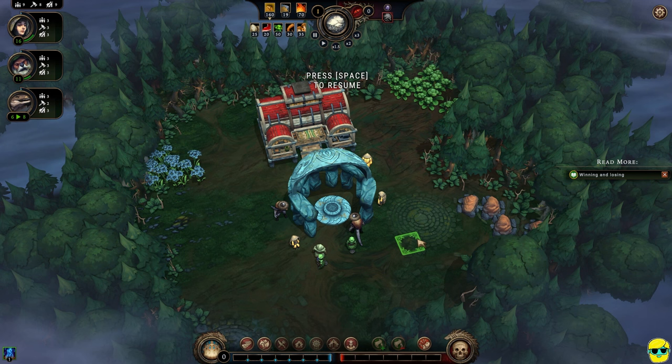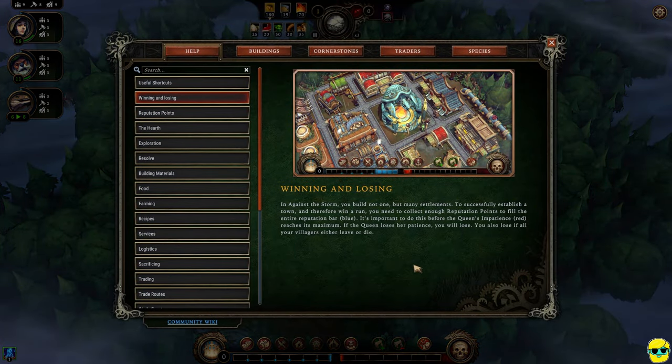The game has its own built-in encyclopedia where it says 'read more' — you can open it for information on any topic, like winning and losing. Against the Storm has you build not one but many settlements. To win a run, you need enough reputation points to fill the entire bar blue before the queen's impatience red bar reaches maximum. You'll also lose if all villagers either leave or die. These loss conditions won't happen instantly — you'll see them coming, especially on early difficulty levels.